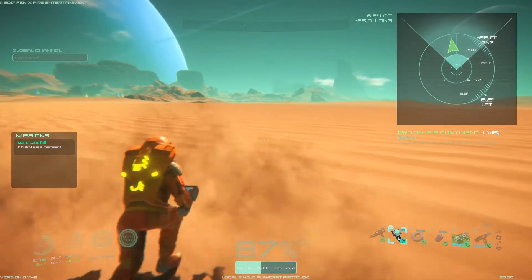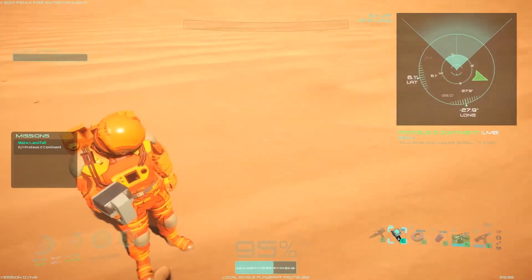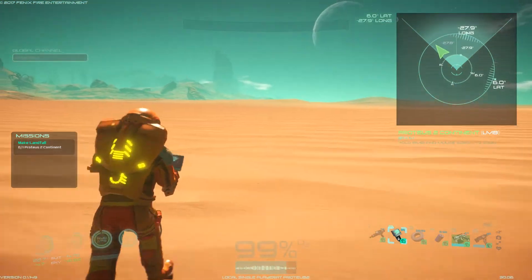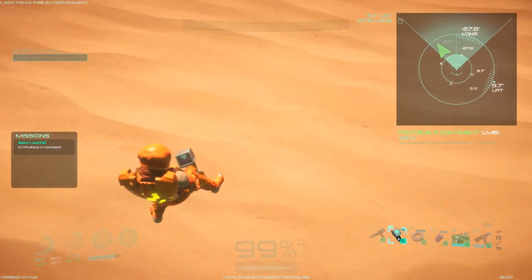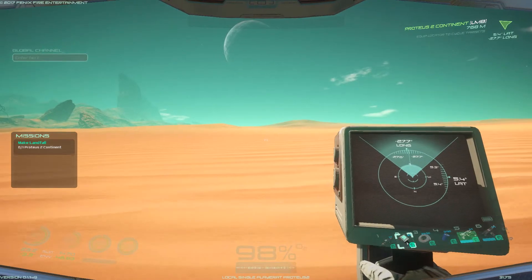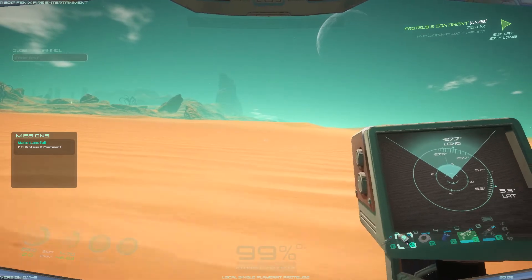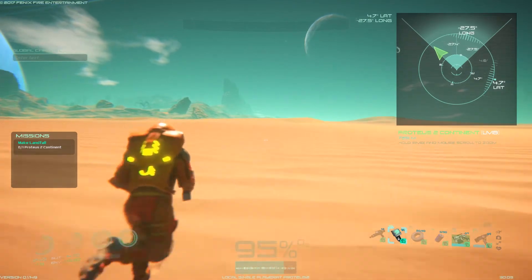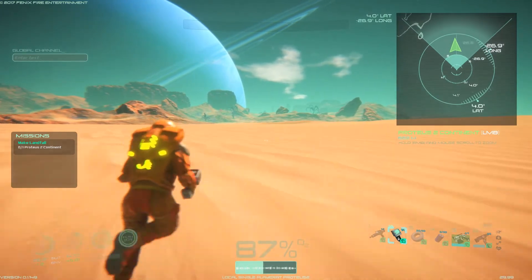Oh, we've got jet boots! Oh man, look at that — look at the sand we're leaving, we leave footprints, and look at the sand kick up around his feet. That's amazing, well done! You did a bad job on the head sway in first person, but that is fantastic. The way you kick up the sand — it's so realistic! But the head sway is not realistic. My head does not do this. Let me know in the comments if yours does, because mine does not.